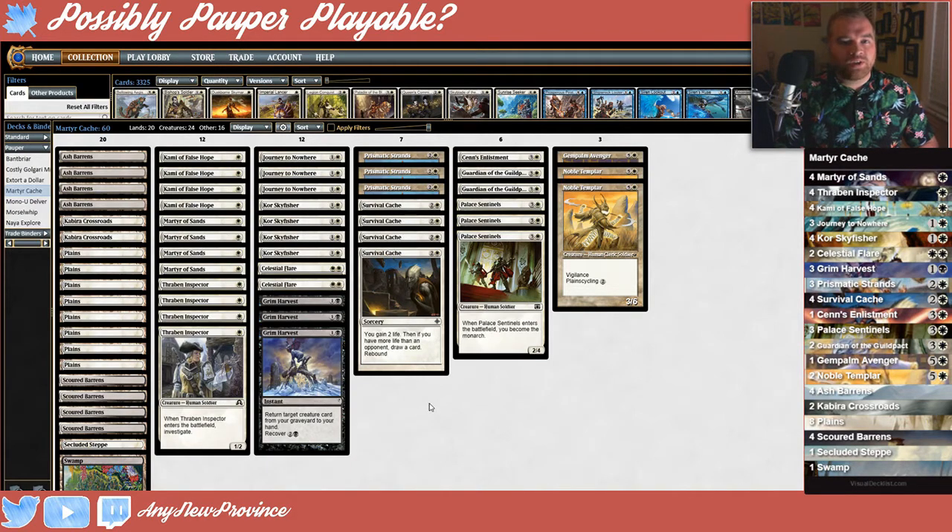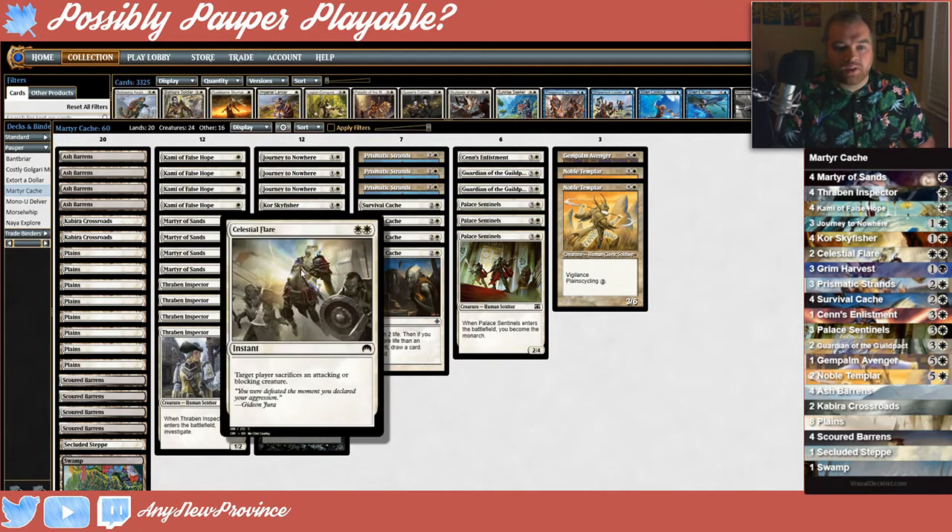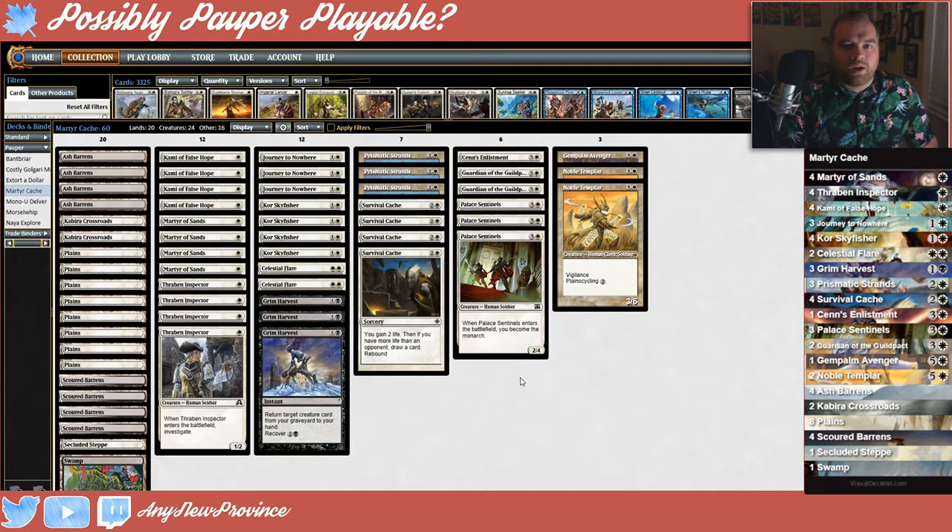This is awesome because eventually it'll lock our opponent out of the game and it'll let us win by chipping in for damage or milling them out. Now it's entirely possible that our opponent will have some graveyard hate and ruin our Grim Harvest lock plan. For that reason we have a little more interaction — we're running Journey to Nowhere, which will hopefully lock down one of our opponent's crucial threats, and we're also running Celestial Flare, which will make them sacrifice an attacking or blocking creature. This can really make combat a nightmare for them.